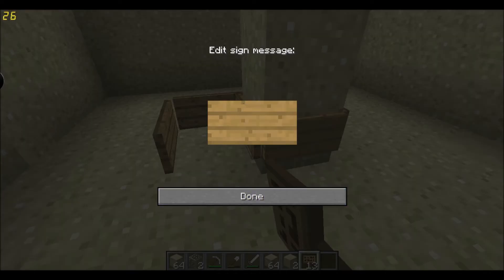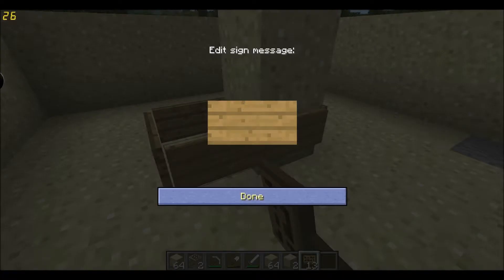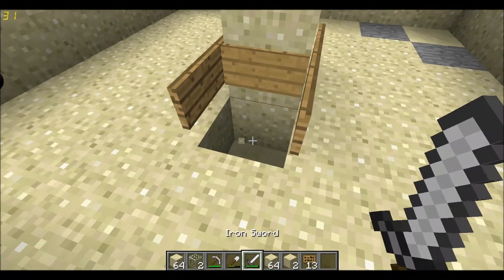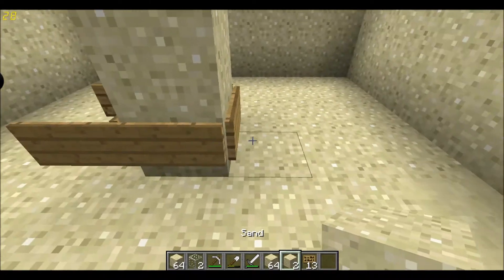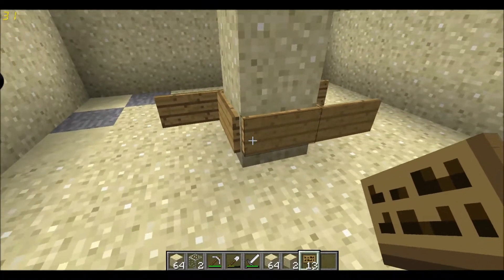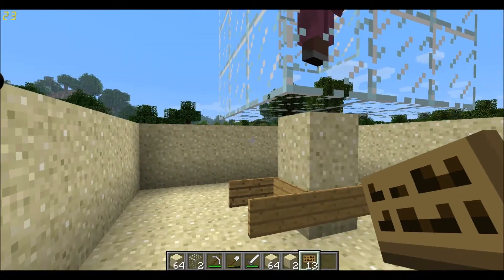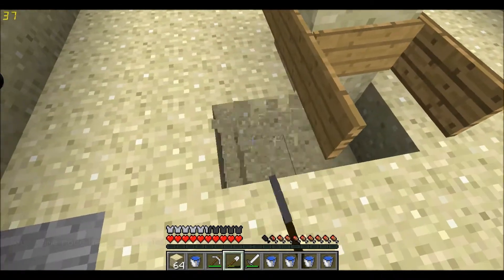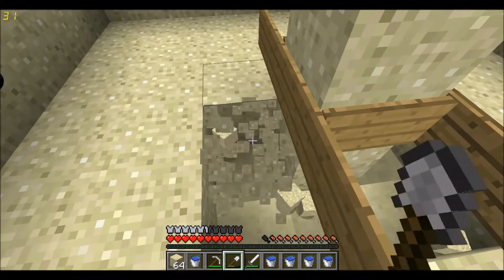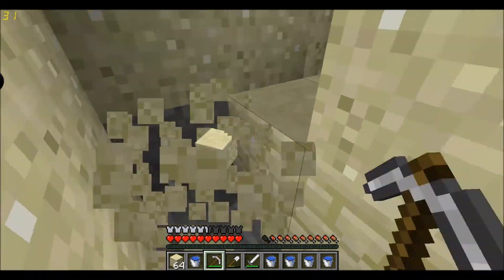So now we're going to aim at this one and put that there. That there. That's the signs done. Now you want to dig out around here and go down so it's three or four deep. It doesn't make too much difference.